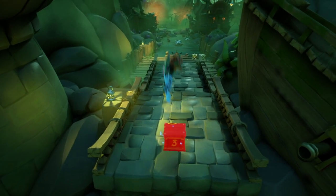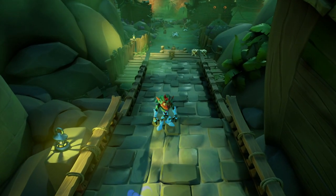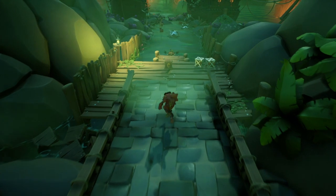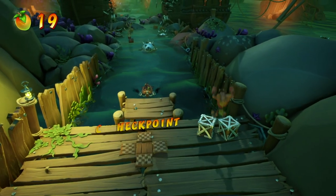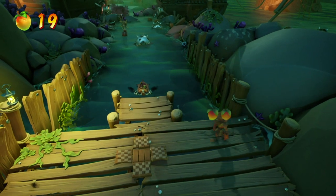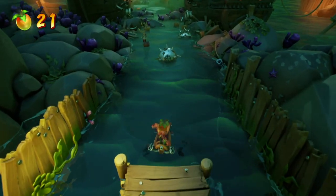You bastards! It's okay — Aku Aku forgives us. Get the checkpoint box first, and then get the steel crates. Make every Wumpa Fruit count. All two of them.